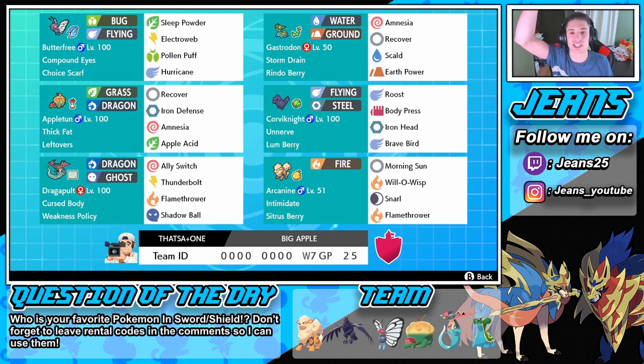If you want to use this team yourself, the rental code is at the bottom of the screen — I highly recommend trying it out and let me know how you do on the ranked ladder. Also, question of the day: who is your favorite Pokemon that came out in Gen 8? Mine is Appleton — he is phenomenal. I've been loving him more and more as I use him on the ranked ladder. He's just such a cool-looking and great competitive Pokemon.